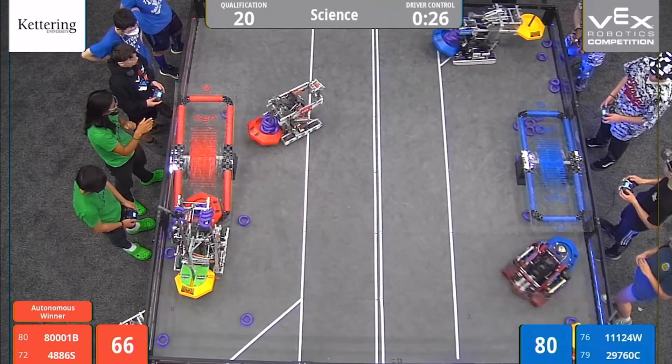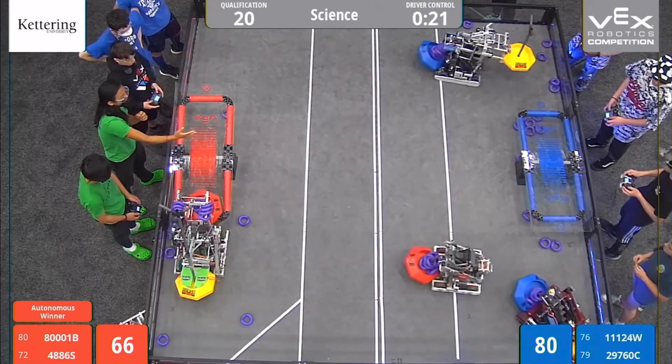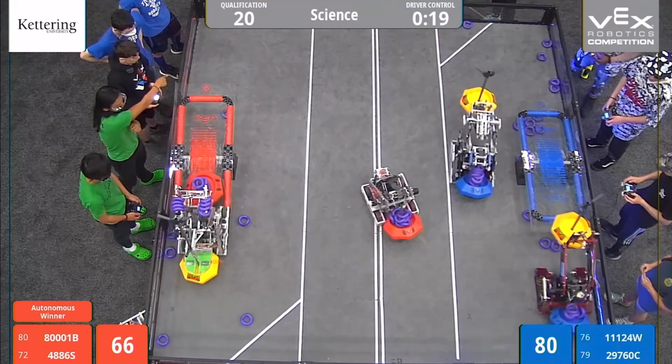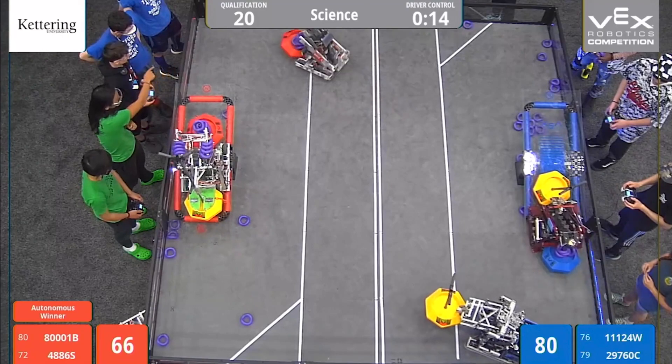Here comes Double Play now on the red side — the platform is tilted downwards for them. Very soon I suspect they're going to start trying to drive up. And if they can get their robot elevated with the platform balanced and those mobile goals staying up there, this is going to be worth tons and tons of points for red.